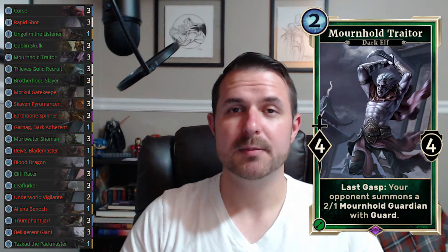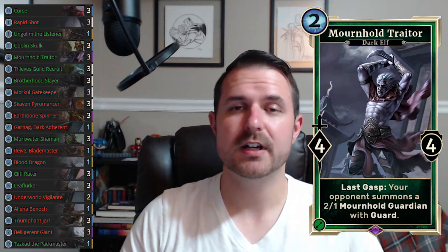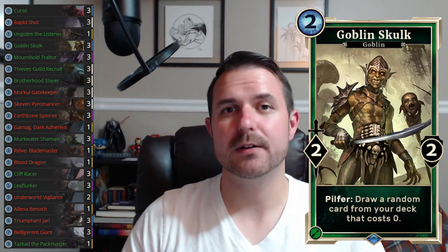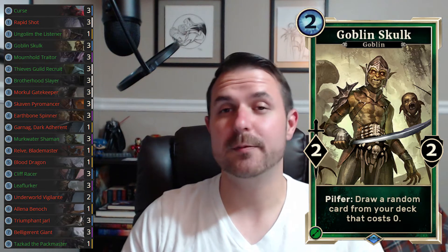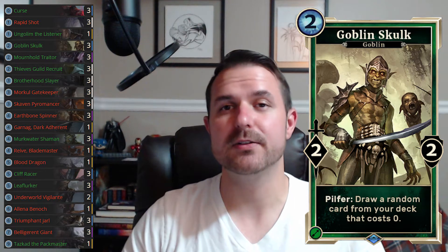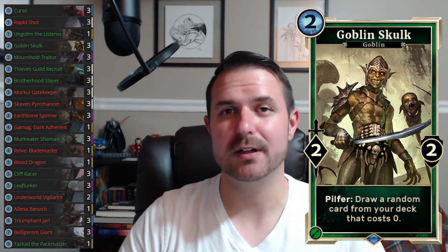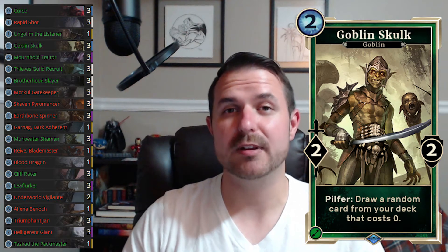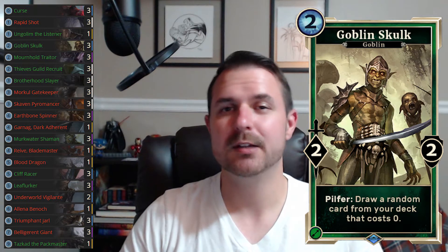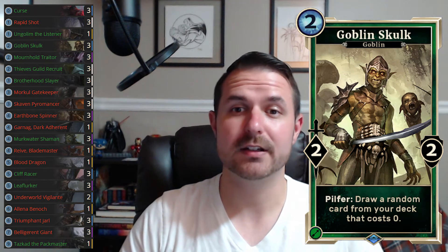In the early game your two best friends are Mournhold Trader, because of his big body — he can trade very effectively with smaller creatures — and Goblin Skulk, because Skulk finds curses which sets up favorable trades. If you don't have to play the curses, it sets up Leaf Lurker and other things later. Goblin Skulk might just be the best two-drop in the game. He's a very high priority kill target; there will be lots of games where you play him and he just dies, but those games where he doesn't die, he probably just wins you the game.